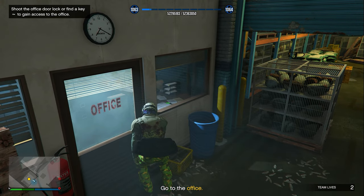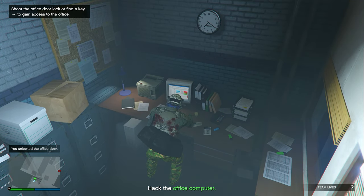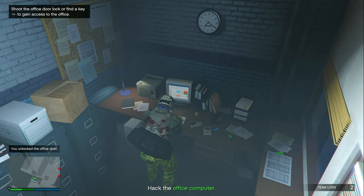Once you've taken out the guards guarding the office, simply walk up to the office door and open it. Then once you open it, go up to the computer and click right D-pad to start hacking the computer.